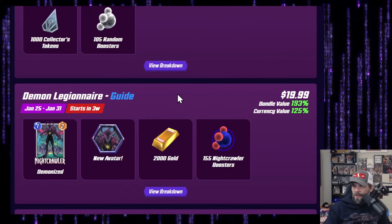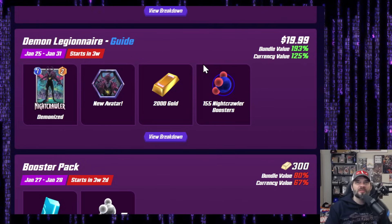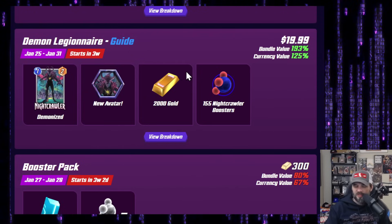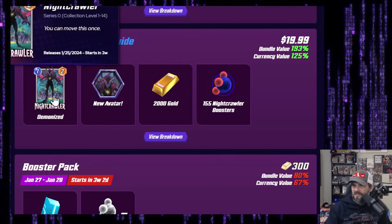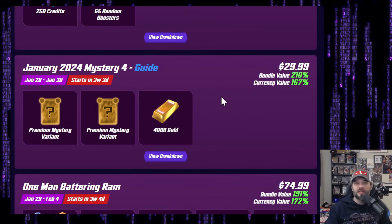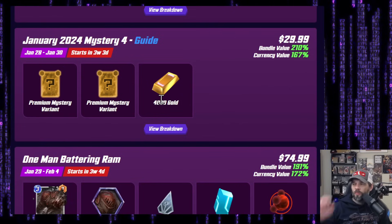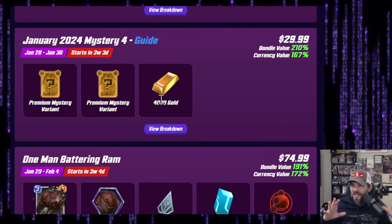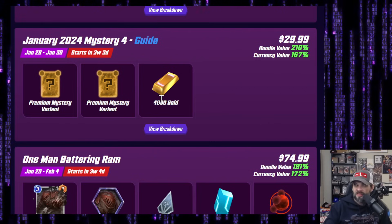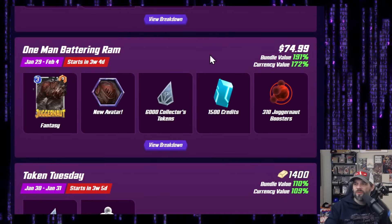Ticket 3: 900 gold, 600 credits — 900 gold is a little over $10 US, this seems too expensive, probably a pass. Demon Legionnaire towards the end of January: $20 US for 2,000 gold — that's going to be probably a must-buy. Normally for $20 you get 1,400 to 1,450 gold, so that's probably going to be a buy, and I'm guessing that Nightcrawler variant is going to be pretty cool and animated. Mystery 4: $30 for 4,000 gold — this is a must-buy. I almost guarantee if you are a dolphin type, this is the type of offer you want to save for.